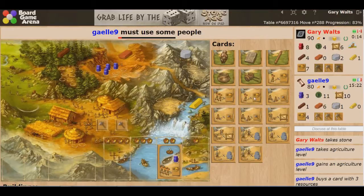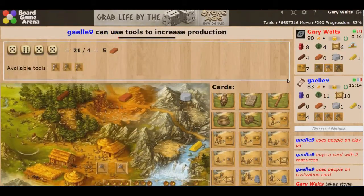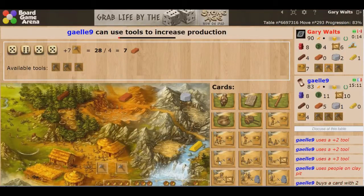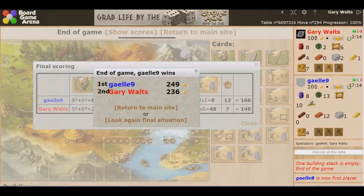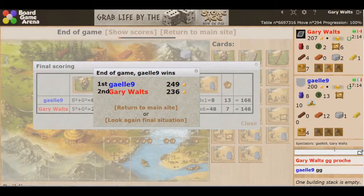7, 14, 21, 28 — I've got 28 points from these. 4, 8, 12, 16, 20 points from those. Zeprash — that was very, very close: 249 to 236. This is a very high scoring game — 13 points is very close in the context of this game.